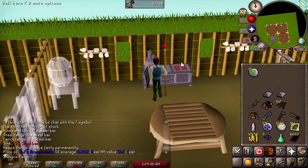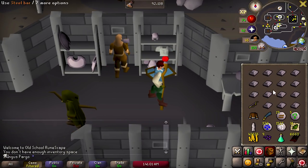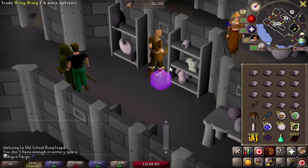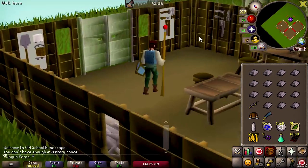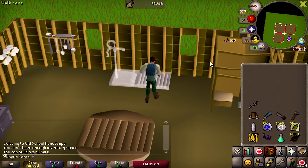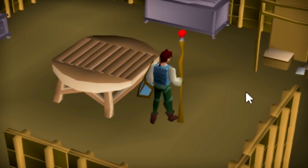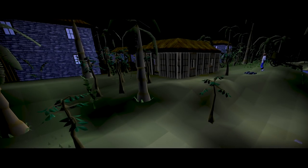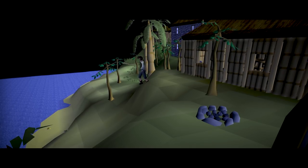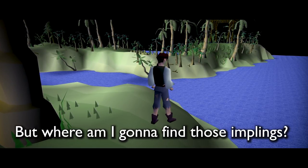Go big or go home, that's what I say. I totally forgot about this apple tree — there is 38 farming. Next up I'm going to need 15 bars total for the sink, which I'm able to do. I had to drop some stuff, but the problem is I don't have a saw or a hammer — so I'll need to drop these runes and pick them up after I build the sink. Sink is built, there's our runes, and we now have our very own kitchen. The only thing I need to figure out now is how and where to catch eclectic implings.